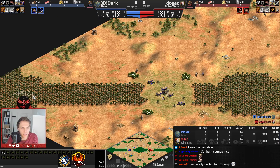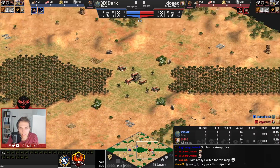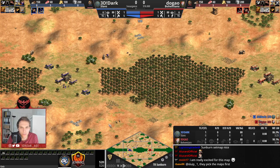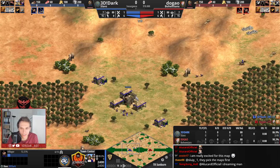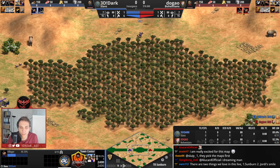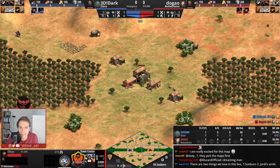Literally, you have a line of trees going from the left corner to the right-hand side corner — a big chunk of wood or a forest. In between, there are two players. First, we have Dark spawning here in the blue trunks as Slavs, and on the right-hand side of the map, we have Dugao playing in red trunks as Bohemians.